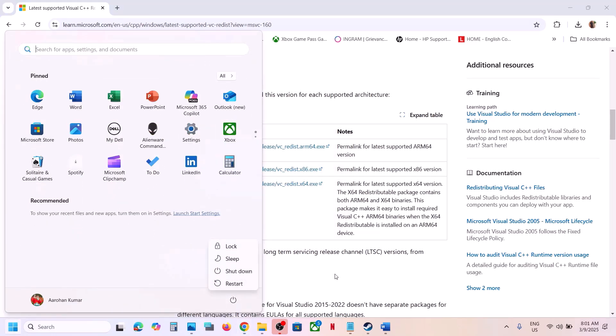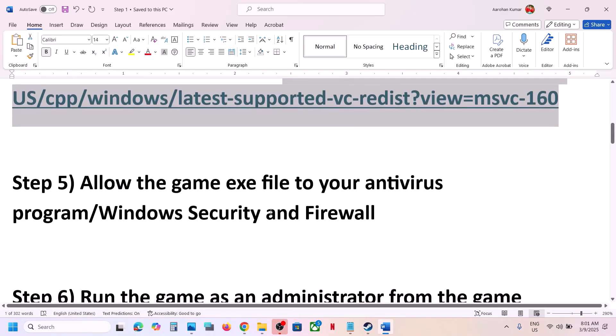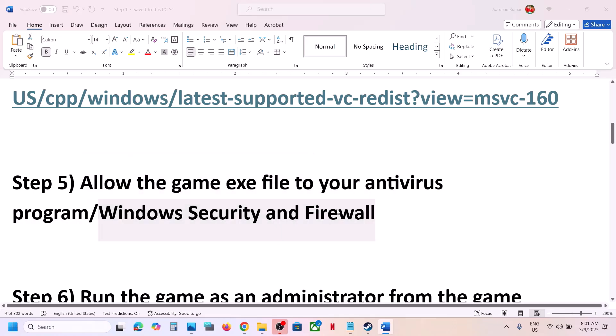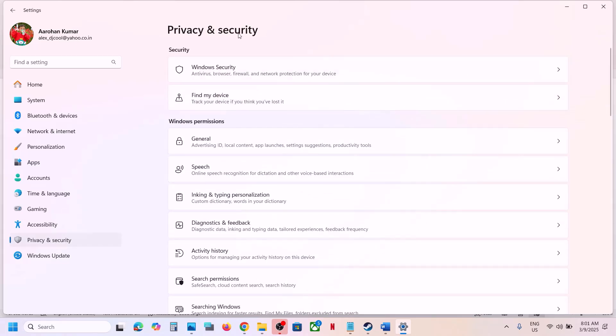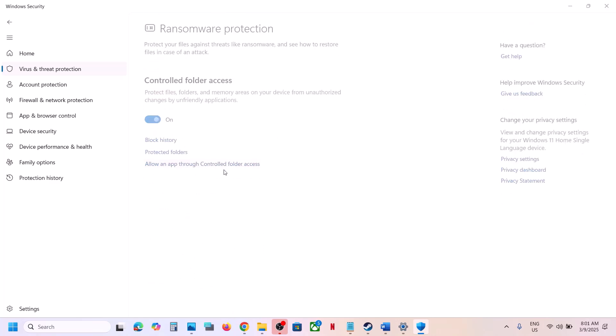The next step is to allow the game exe file through your antivirus program. If you have a third-party antivirus like Avast, Norton, Bitdefender, or McAfee, add the game exe as an exception. If you are using Windows Security, open Windows Settings, go to Privacy and Security, click on Windows Security, then Virus and Threat Protection. Scroll down and click on Manage Ransomware Protection.